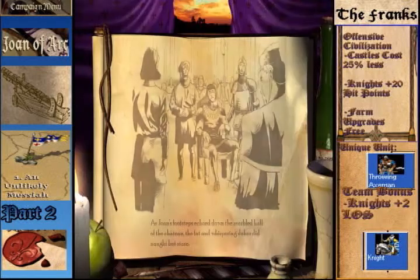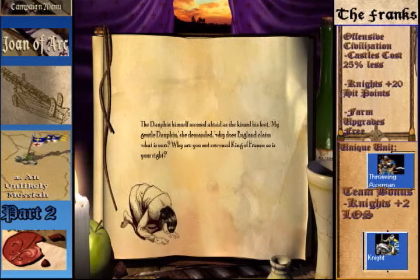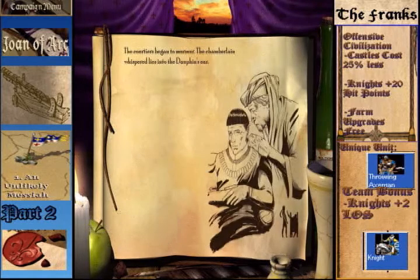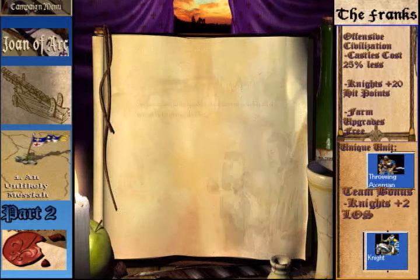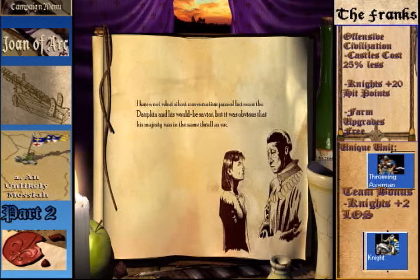We're going to watch a quick cutscene narration. As Joan's footsteps echoed down the marbled hall of the Chateau, the fat and whispering courtiers did not but stare. The Dauphin himself seemed afraid as she kissed his feet. 'My gentle Dauphin,' she demanded, 'why does England claim what is ours? Why are you not crowned King of France as is your right?' The courtiers began to murmur. The chamberlain whispered lies into the Dauphin's ear, but the Dauphin pushed him away and rose to meet Joan's gaze. She stands only to the shoulder of the shortest man, but all of us must look up to speak to her.